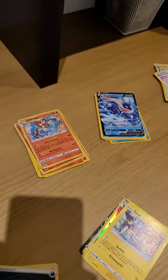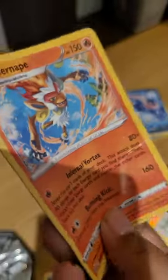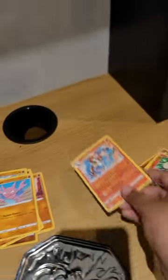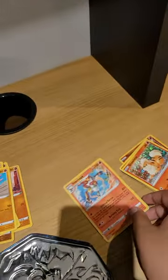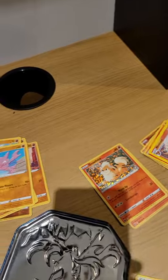I think this is fake — look. Yeah, I think this is Foongus. We got a cool shiny Growlithe and we got Ninetales.